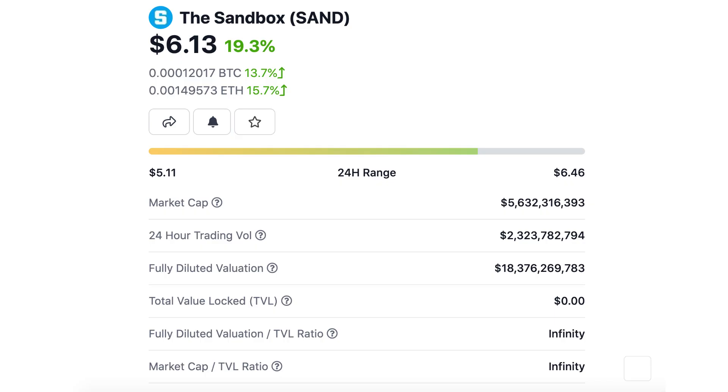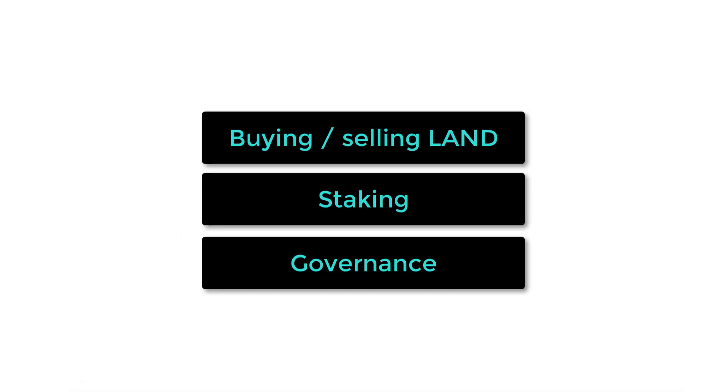The native token of The Sandbox is called SAND. SAND has a market cap of 4 billion, making it the third largest gaming cryptocurrency. Technically, it's an ERC20 token. It's used for buying and selling land, staking, and governance.